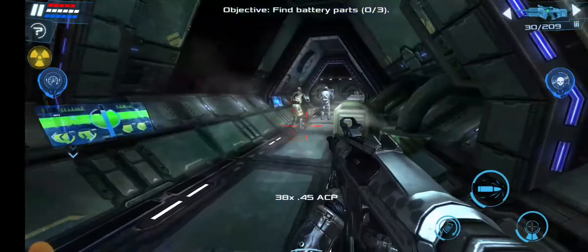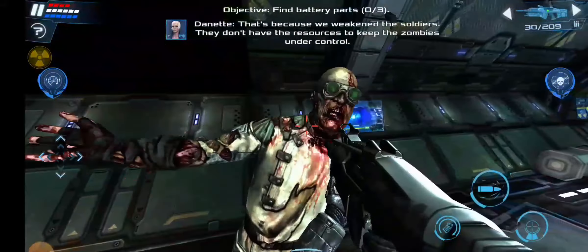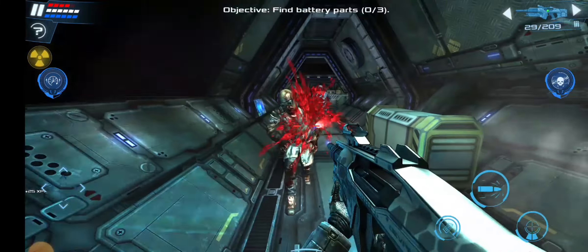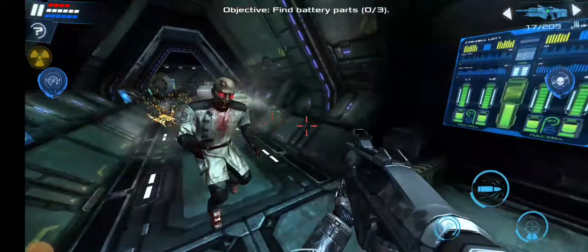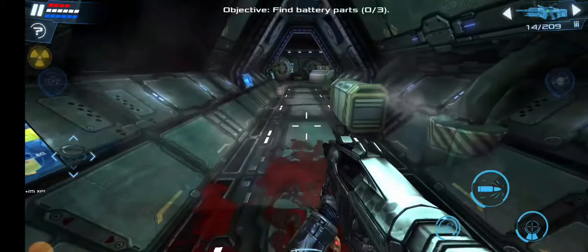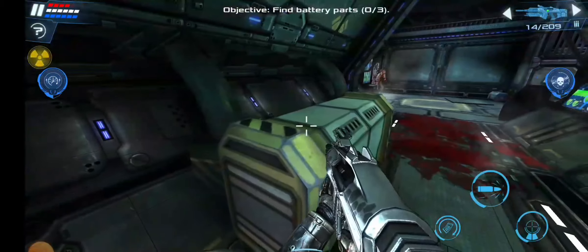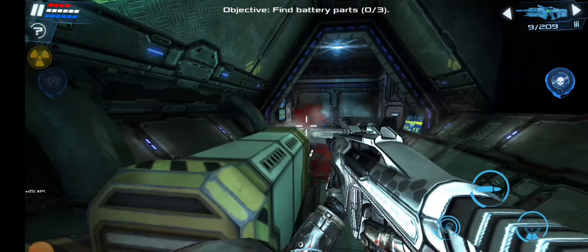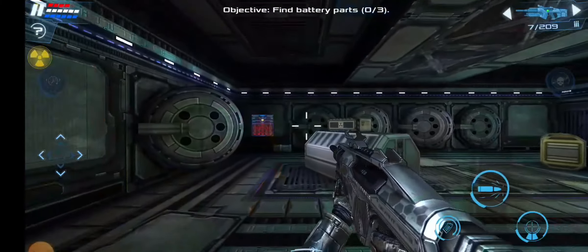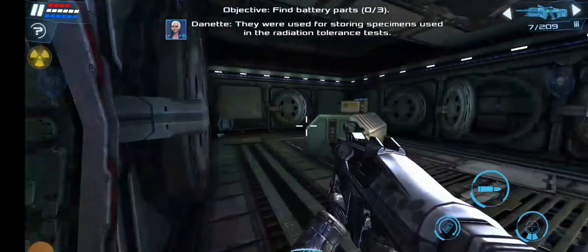It's quite busy here. That's because we weakened the soldiers — they don't have the resources to keep zombies under control. So now I'm doing their job too? What are these cages for? They were used for storing specimens during the radiation tolerance test.